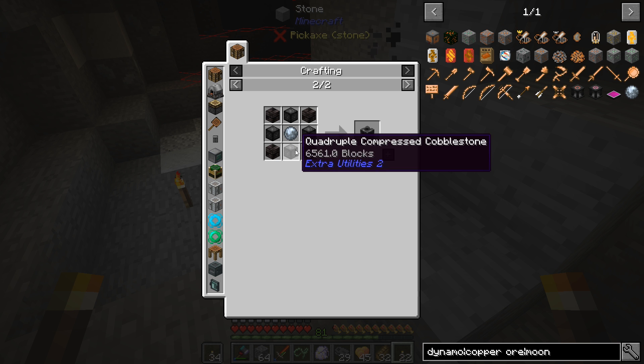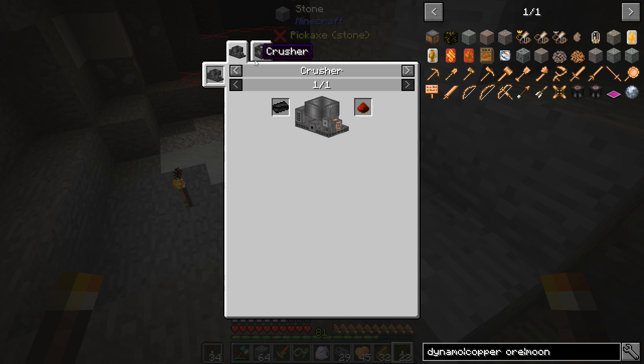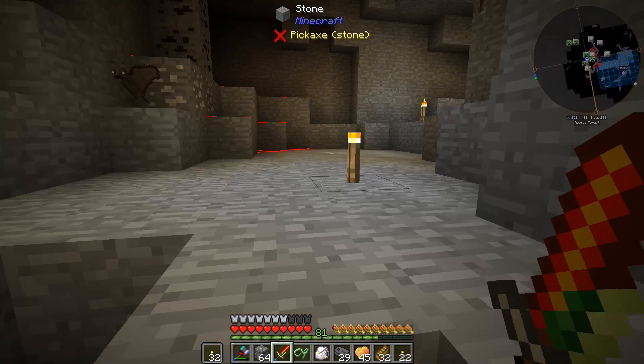We're going to need some other things. We need like this dust that comes from combining different things — probably through a metal alloyer. So we need titanium, gold, silver, copper. Getting titanium is going to take a while before we can get to whatever this ingot is — I'm not even going to try and pronounce it. So the deep dark portal is not something we're going to be able to get to anytime soon. I'm just going to go through this cave right now.